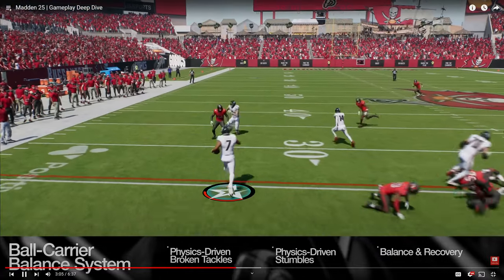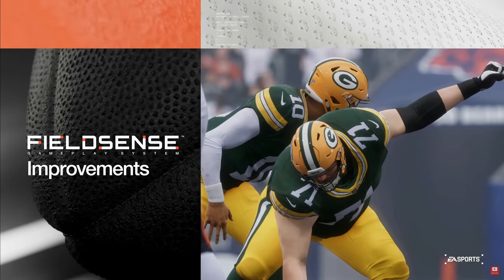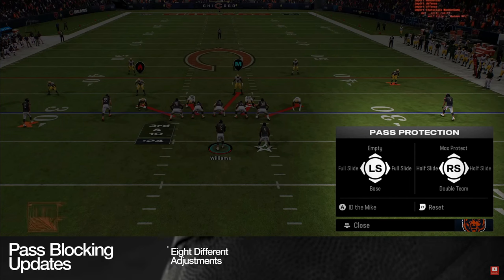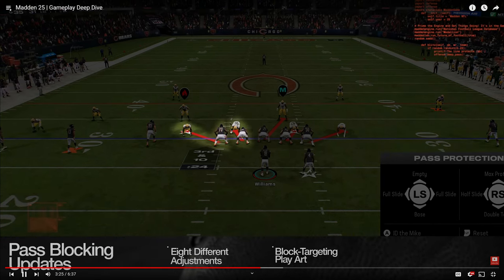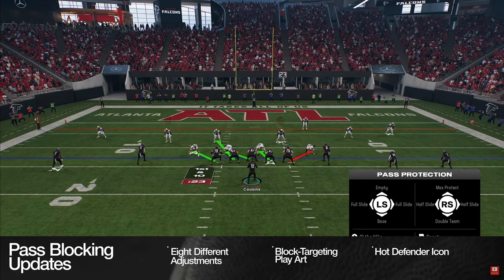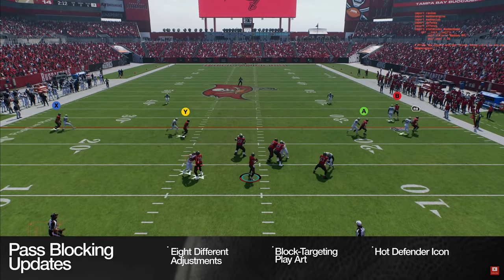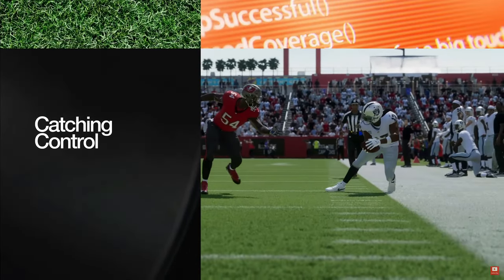In the NFL, blocking at the line is a strategic chess match. Updates to pass blocking provide more control to adjust schemes — in Madden 25, players can choose between eight pass blocking adjustments before the snap, first time ever. Visual cues will highlight each offensive lineman's specific target, and defenders not accounted for will be marked with the hot defender icon. Pocket building logic along with hundreds of new blocking animations naturally boost engaged pressure to form the pocket more authentically, so quarterbacks can step up to make clutch throws.